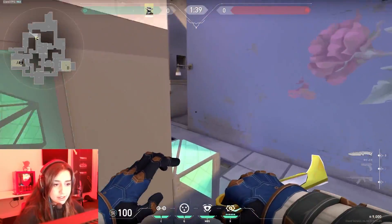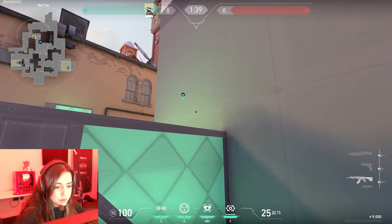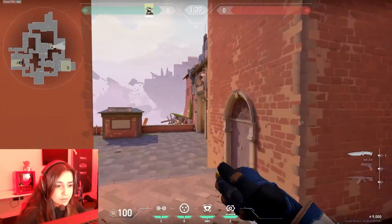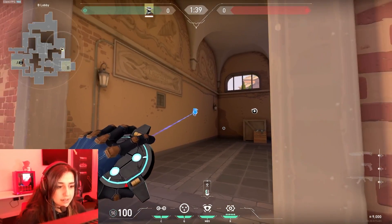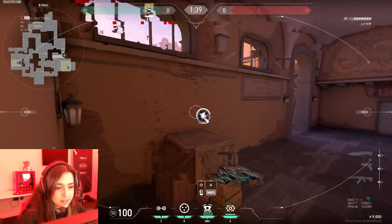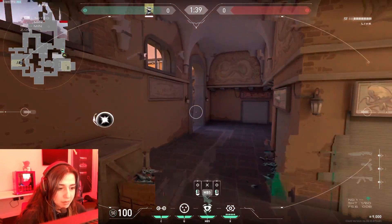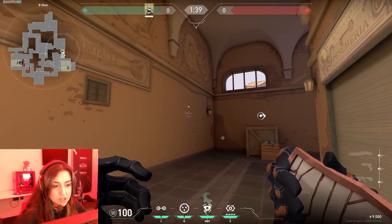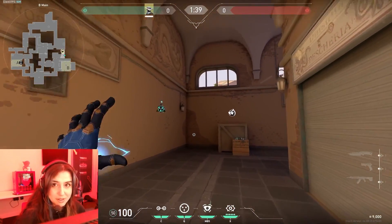For attack side, I usually use this camera when I control Mid and A. When it's a high-level Sova — really good Sova players — when I put my camera here they usually shock dart it. So I'm just giving the noise that I put my camera here and I'm taking it back, so they're just using their shock dart for nothing. I'm taking my camera back for 10 seconds — not 40 or 30, I don't remember now.